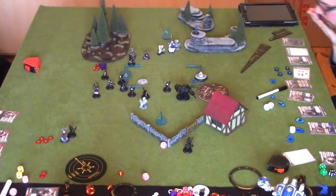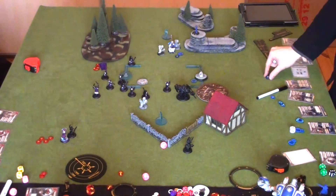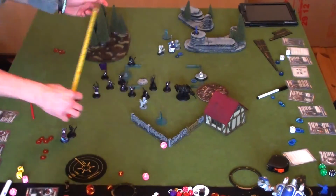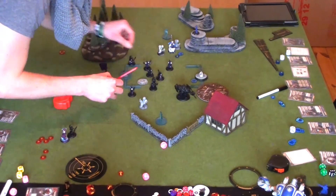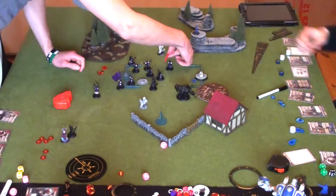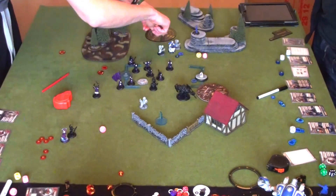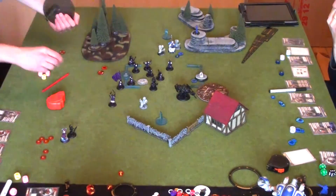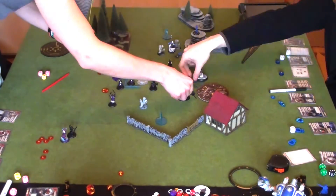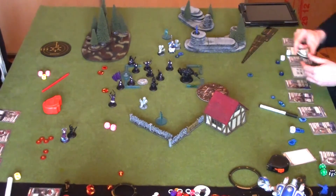The first game these two played, Cygnar won by assassinating Sorscha with Caine. Playing often against Morten Eberlis with Death Jacks who is always looking for assassination vectors, Sorscha's player has learned to keep her almost off the board. At one point she was all the way in the far corner. And even without allocating focus to Beast, since Beast runs for free, the threat was still there.